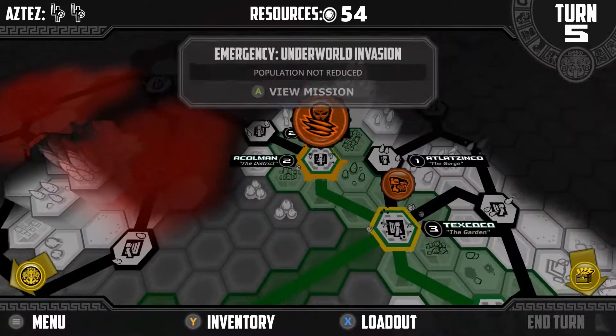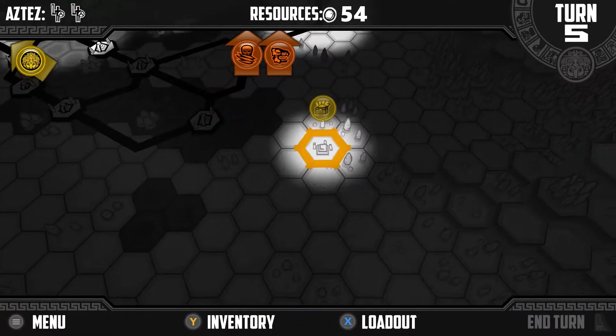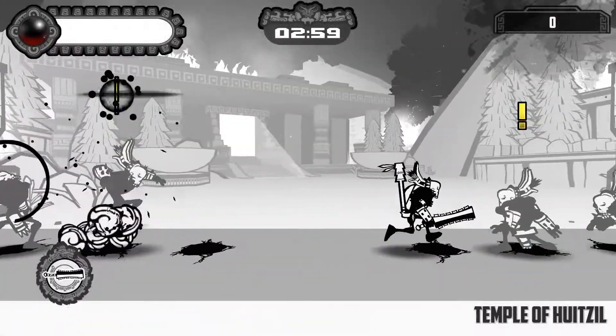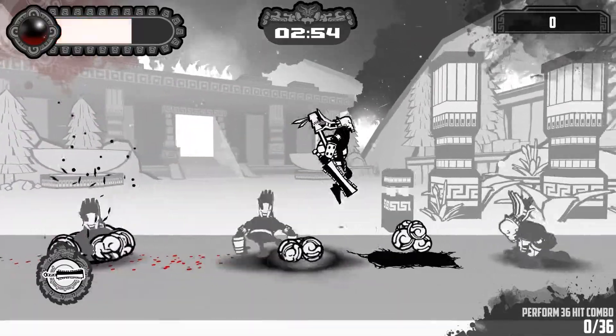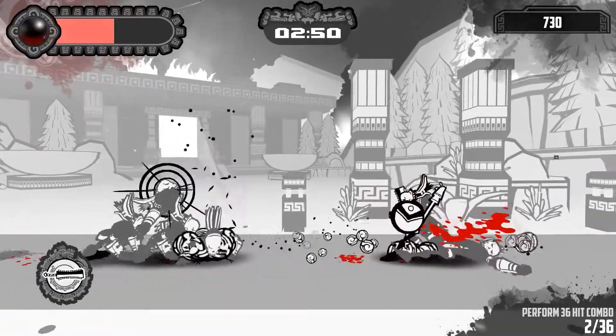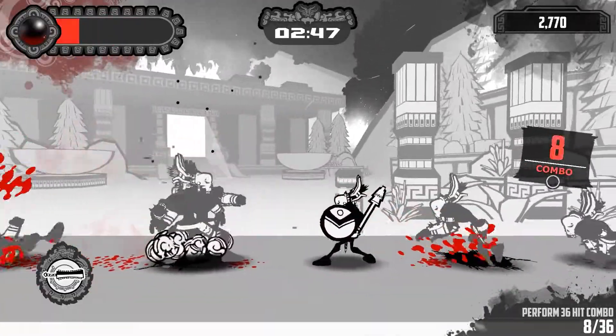In my first playthrough, these Underworld enemies were my ultimate downfall as they were simply too much to handle in combat. I thought the strategic board game layer here was excellent, involving many tough decisions and random events with quite a nice amount of variety, such as having Spanish conquistadors show up. If you are not into the strategy board game aspect, there is an Arena mode which lets you fight different combinations of enemies, which was pretty fun — but I do like the complete package.